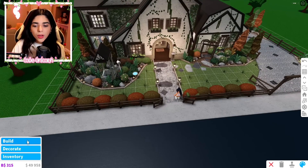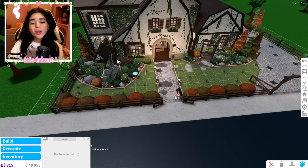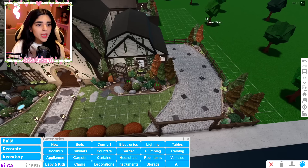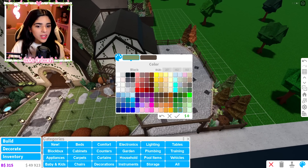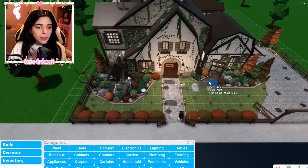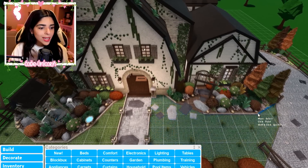The first idea: raking leaves! We don't actually have a rake in Bloxburg. It would be really fun if you could rake leaves, make a pile, and then jump into it. I think that's such a fun idea — so the first thing I'd love them to add in a fall update would be a leaf-raking mechanic.